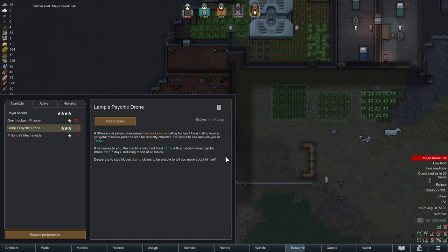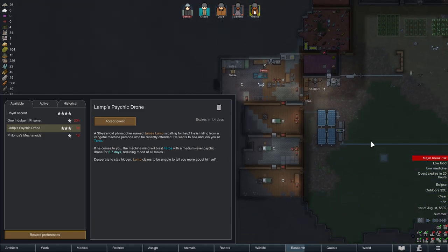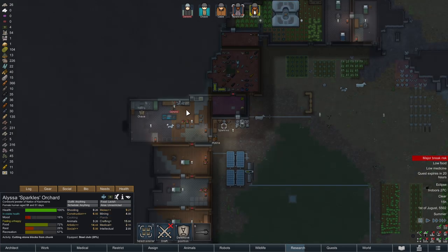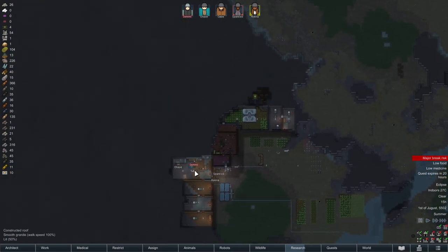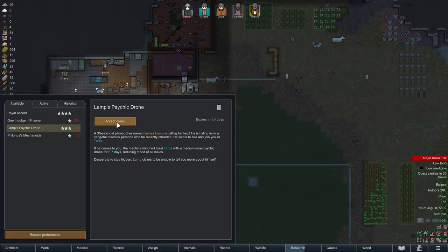Medium. He's hiding from a vengeful machine persona who is recently offended — he wants to flee to join your colony. The machine mind will blast it with a medium level psychic drone for 6.7 days for the dudes. We have Simil who is a dude, so it's Chase, it's Cabe — not Sparkles. Everybody but Sparkles would get this. Kind of tempted to do it — it'd be nice to get another hand, although we'd have to build a room for them. You know what? Let's just try it, why not?